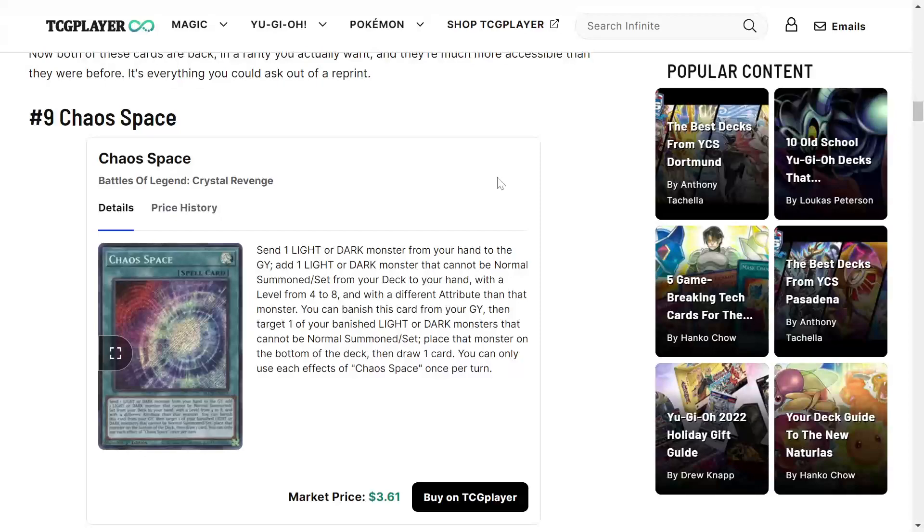Number 9 is Chaos Space. This card is good for any deck that wants to do a little banishing. Right now it's mostly being used in Bestial Dragon Link, but it can be used in a lot of different situations. You send one light and one dark monster from your hand to the graveyard, then add one light or dark monster that cannot be normal summoned or set from your deck to your hand, with a level from four to eight. I used three of these in a Black Luster Soldier deck — it has a lot of potential as a generic searcher since light or dark is easy to fulfill.